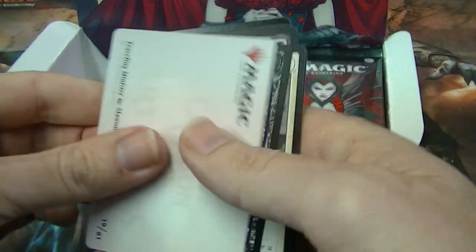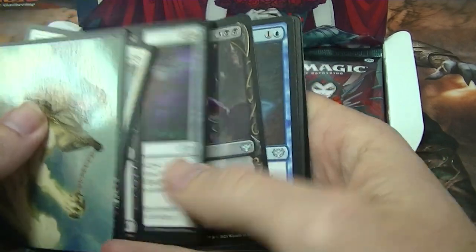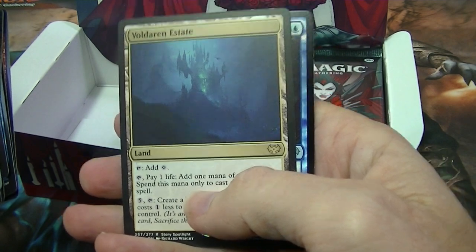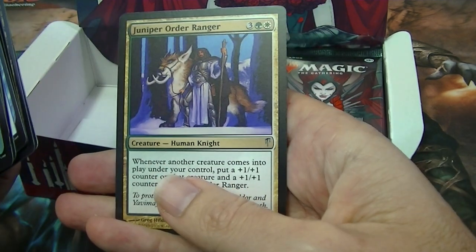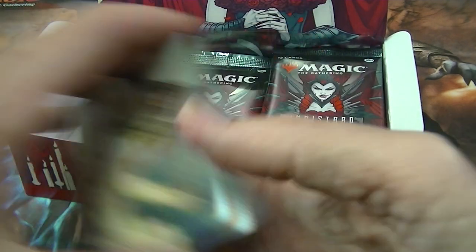Maybe I need to do a draft box opening to see the difference, just out of interest's sake. We've got Voldaren Estate for your rare, and there's a foil and another listed card: Juniper Order Ranger.